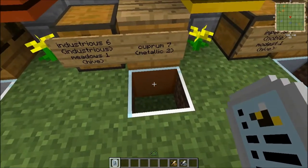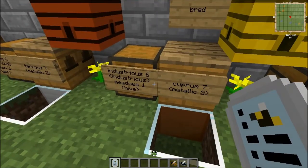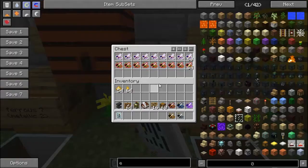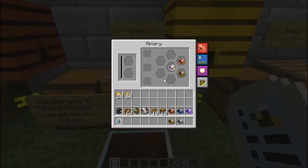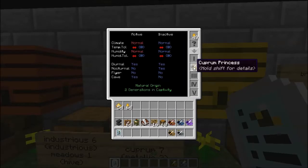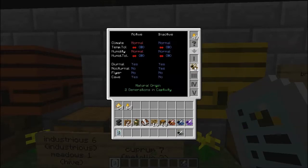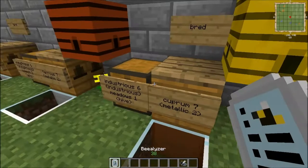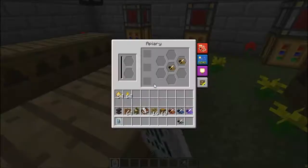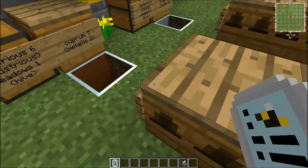Next up is the Cuprum bee. It does require a block of copper underneath it — any block of copper will do, the ingot block, not the ore. This once again will require an Industrious bee, but also a Meadows bee, which you can get from hives that look like this. Let's grab the Cuprum Princess and check the age — two generations. It doesn't look like it's even close to a purebred. Checking the output: one drone, and some chances at output — looks like up to two, and you can see one of those copper nuggets in there.